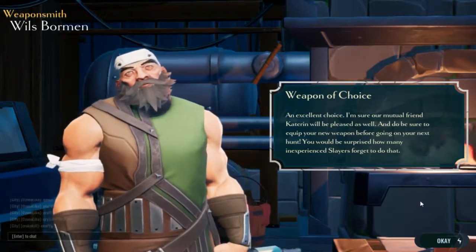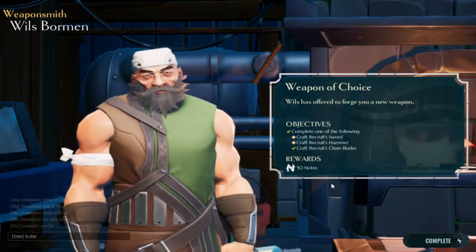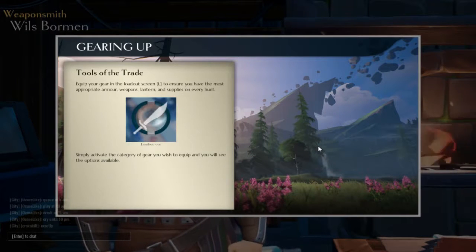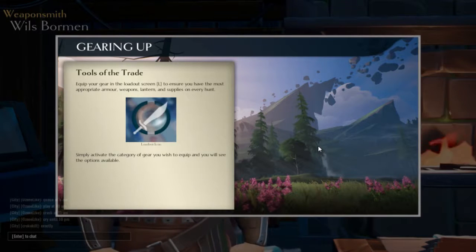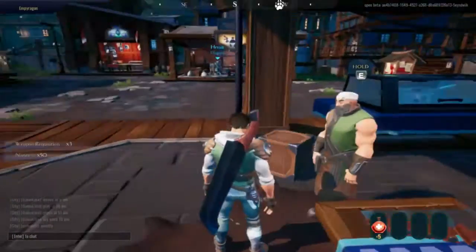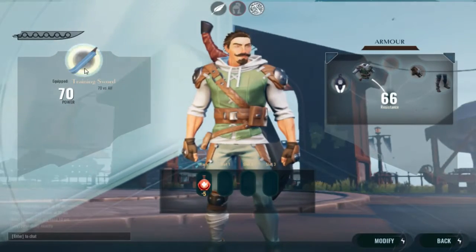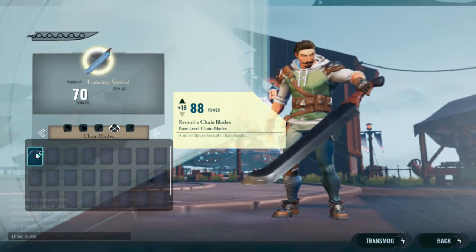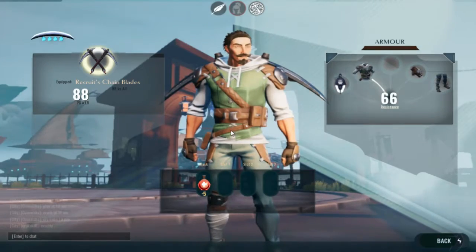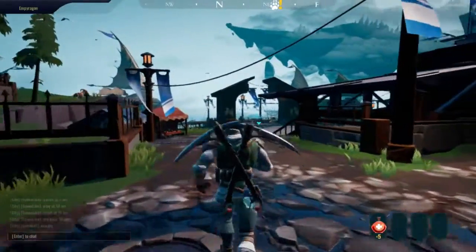I forgot — equip your new weapon. Yes. Tools of the trade: equip your gear in the loadout screen to ensure you have the most appropriate armor, weapons, lantern, and supplies on every hunt. So let's go to my loadout. Training sword — now I want to switch over to recruit chain blades. Yes! Now I have them equipped. That actually looks pretty sick — two giant pickaxes on my back. Pretty cool.